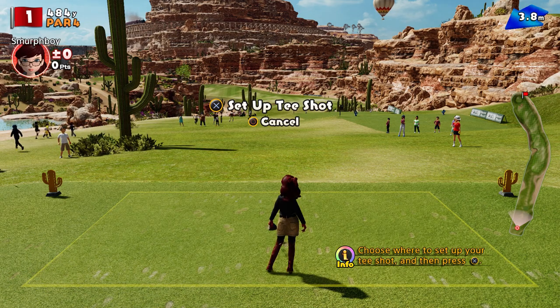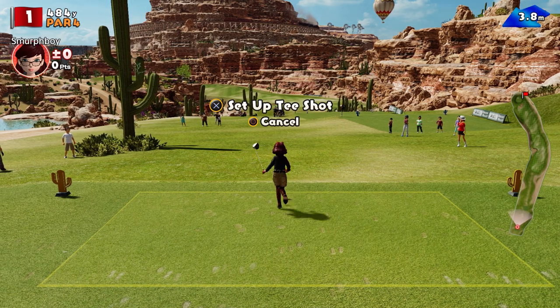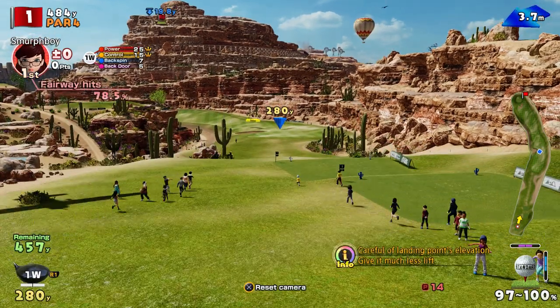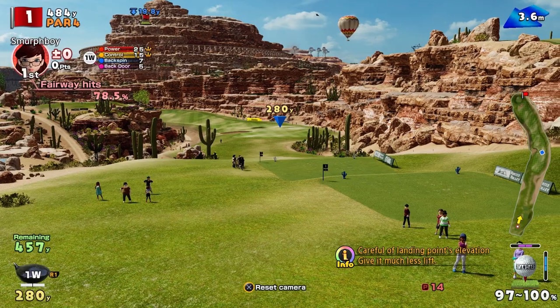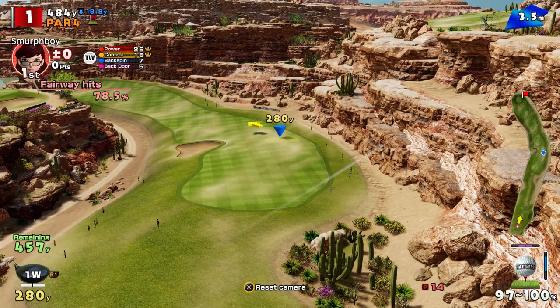You get standard clubs and standard balls, but you do get a bit more — club skill about 77%, so that's power 20, control 10, backspin 10, and maxed on everything. So I'll hit about 218 rather than 260, so I'm going to back off a touch to simulate the length. It does mean I can play with the driver, which is good.